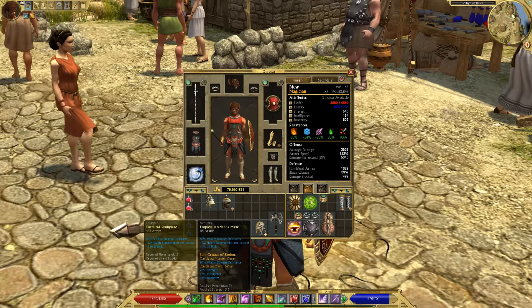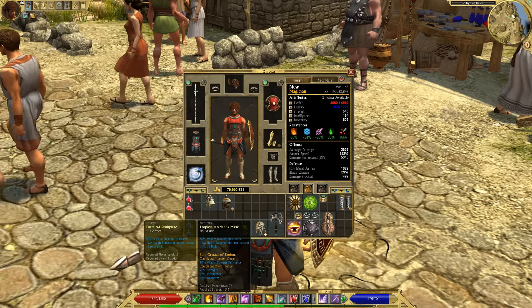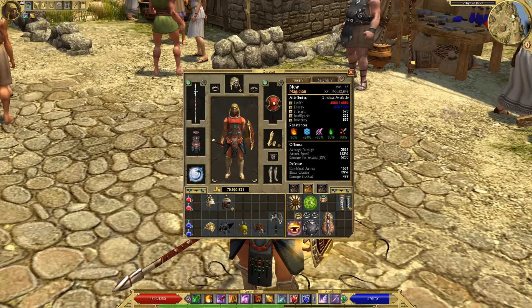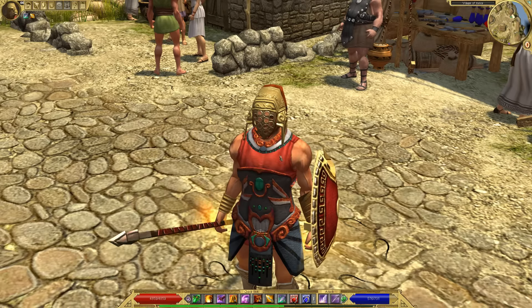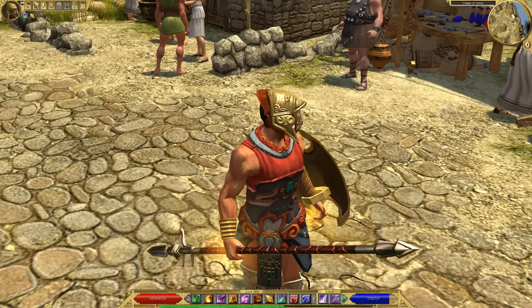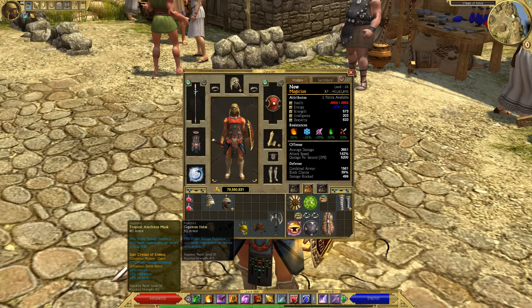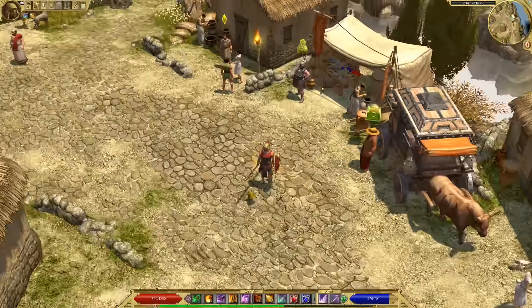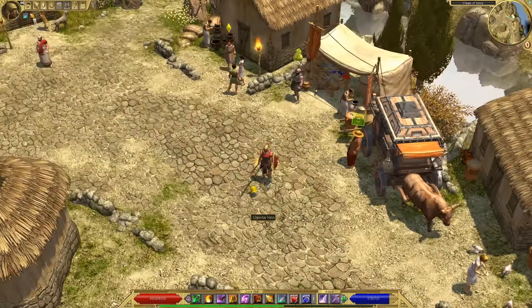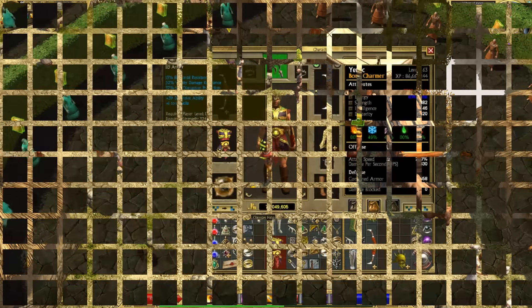My favorite one so far — and I'm still looking for these, I always keep my eye out — is this Tropical Arachnose Mask. This actually looks like a really nice helm; it almost looks like something you'd find as a legendary helm. So that's like the normal one I'm wearing right now. When you see those yellow Monster items on the ground, make sure you give them a second look, because you could be passing up some Hallowed Helms that are just under your feet and you don't know it.